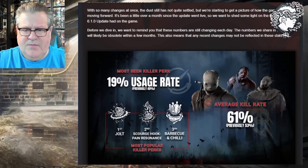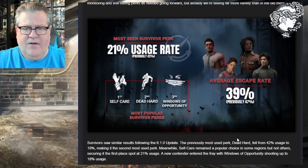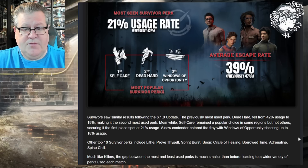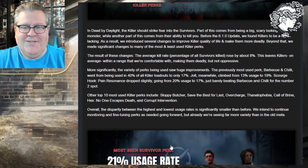One thing that surprises me is that Off the Record didn't make it into the top 10 survivor perks, because everybody said everybody was going to be running Off the Record — and it still didn't crack the top 10. Prove Thyself appearing makes sense though — people are trying to make up for that extra generator time, since another change in patch 6.1 was adding 10 seconds to each generator.